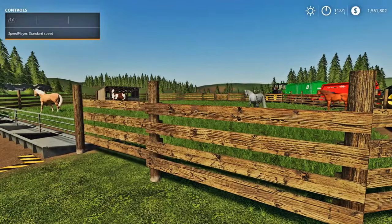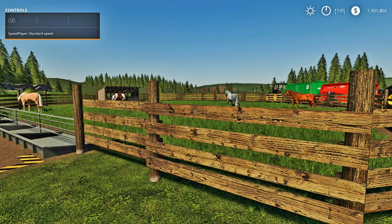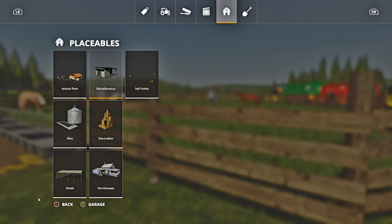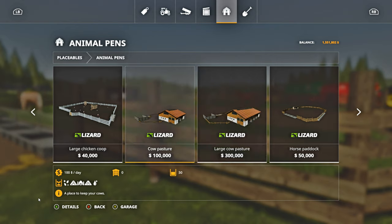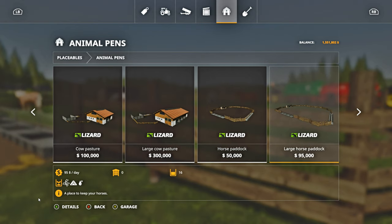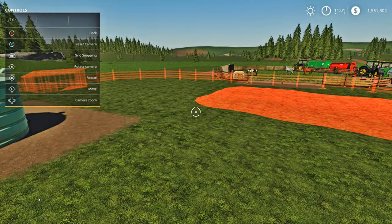The first thing you're going to need is a horse pasture, or as they call it in the game, a horse paddock. If you go to your store and go over to placeables and then animal pens and scroll over, you are going to see that you have a small horse paddock and a large one.